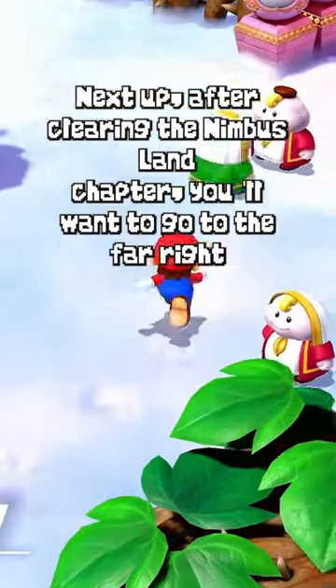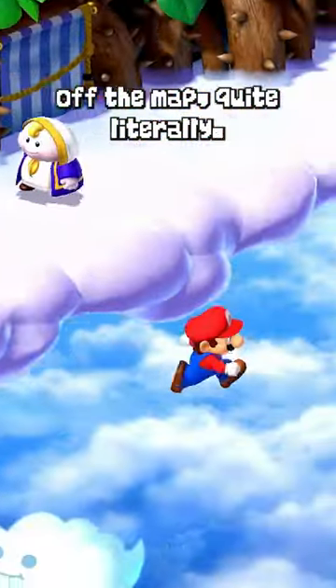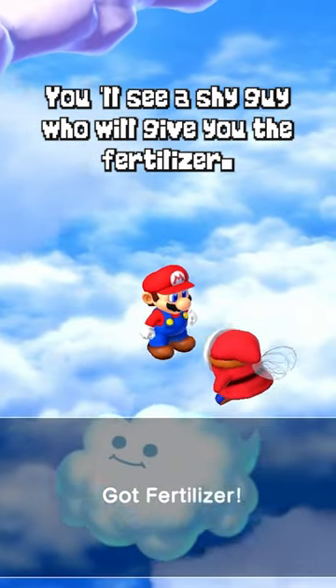Next up, after clearing the Nimbus Land chapter, you'll want to go to the far right off the map quite literally. You'll see a shy guy who will give you the fertilizer.